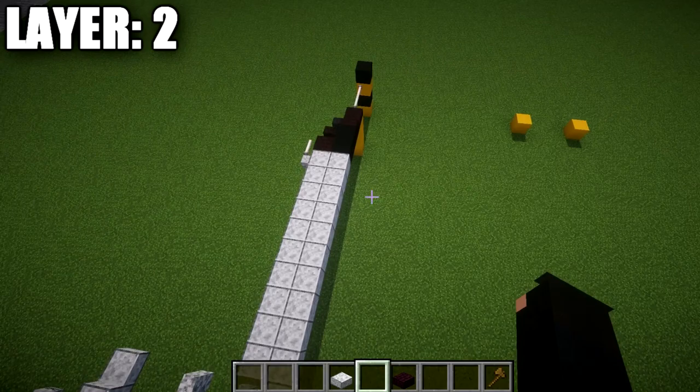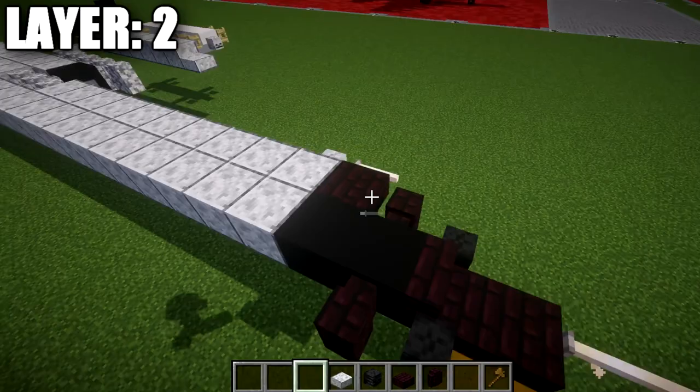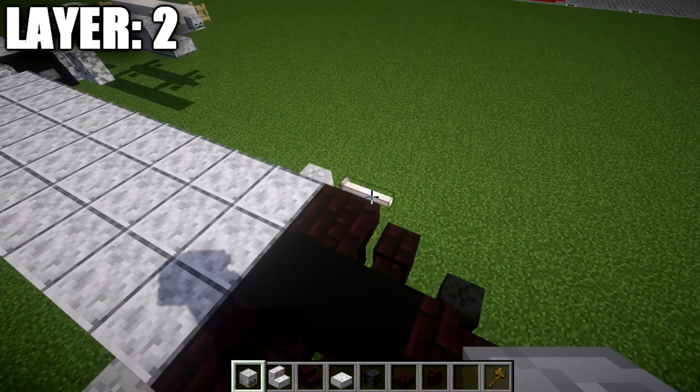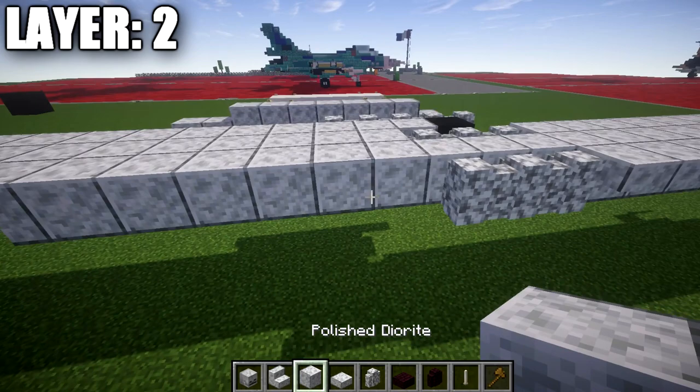Coming off the side of the nether brick stair, place a wither skeleton skull, a nether brick wall back from the stair, and then a nether brick upside-down stair. Take polished diorite stairs and place a row of ten upside-down stairs. Place a skeleton skull off the side of the first stair and an end rod off the skull facing front. For the rear, place three diorite walls back, then nine diorite full blocks, followed by a polished parasite block, stone brick upside-down stair, and a stone brick top slab.